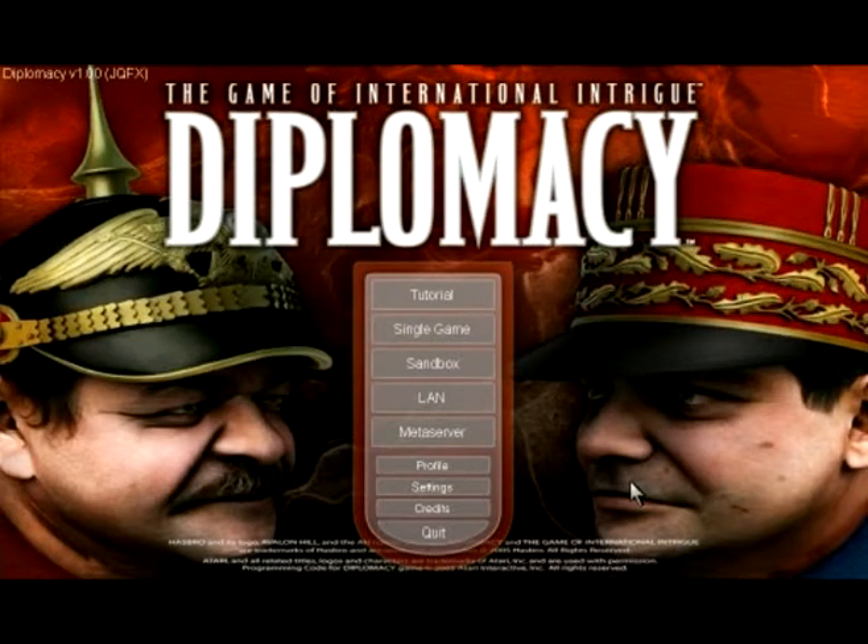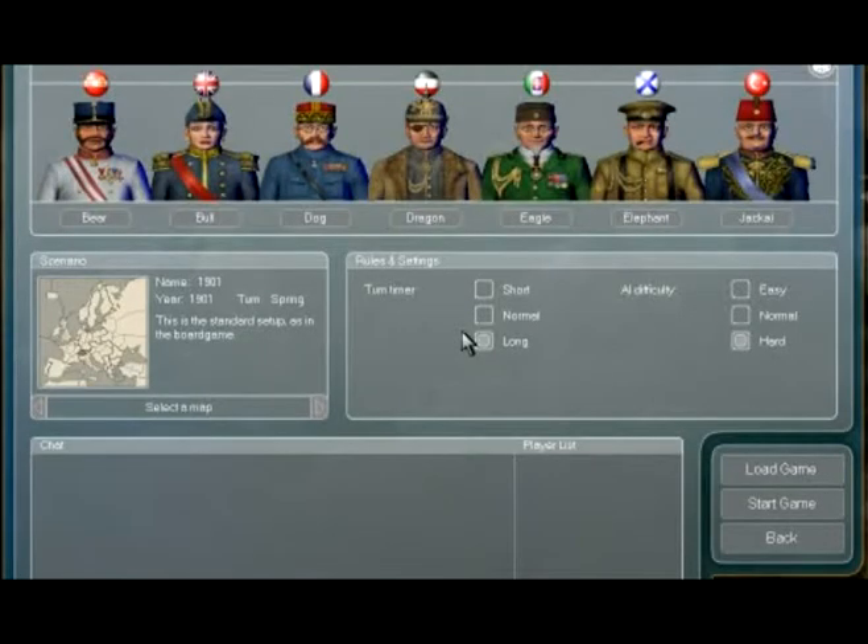It's a game that's a lot like Risk. However, it does not rely on dice rolls or chance. It is completely strategy and movement. There are seven countries you can play as: Austria-Hungary, Britain, France, Germany, Italy, Russia, and Turkey.